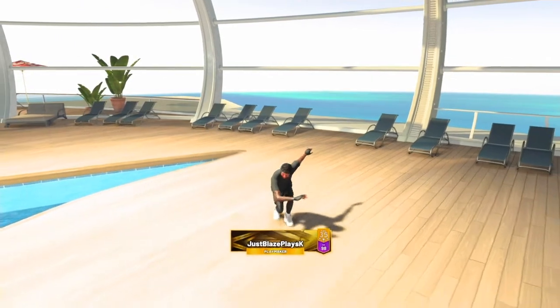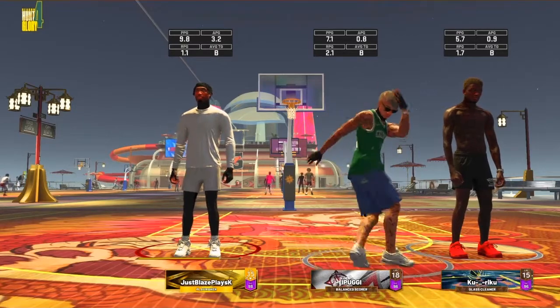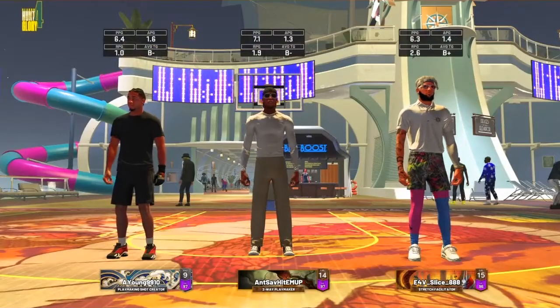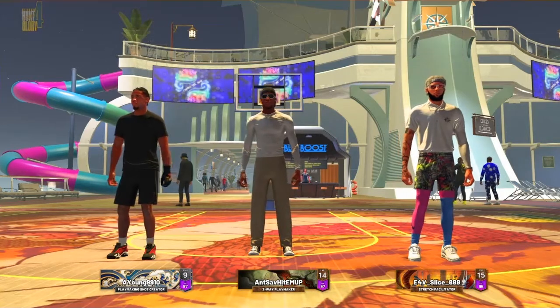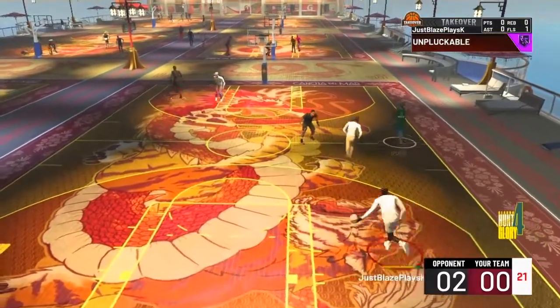That's all I wanted to show you boys. I got some gameplay for y'all, let's hop straight into the commentary. Here's the gameplay for my rebirth 6'6 pure playmaker. Shoutouts to my boy Pug and my boy Riku for helping me get this video done — it wouldn't be possible without them. We're playing a play shot, a two-way play, and a stretch facilitator. Y'all are about to see how I be comboing with this build.